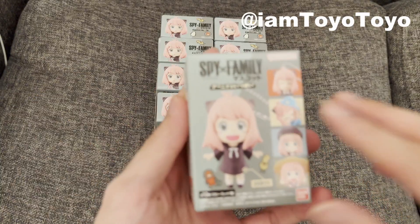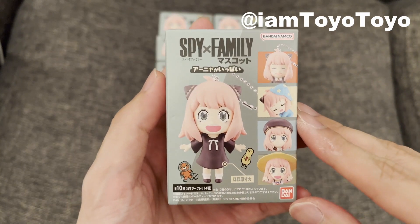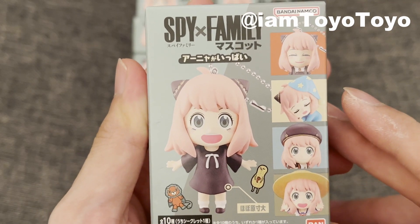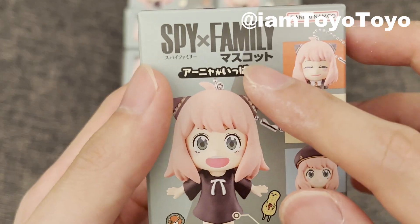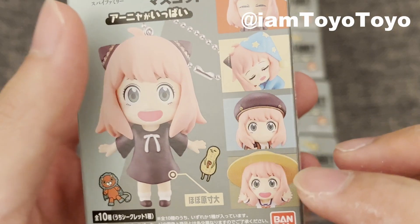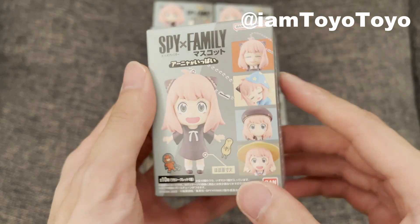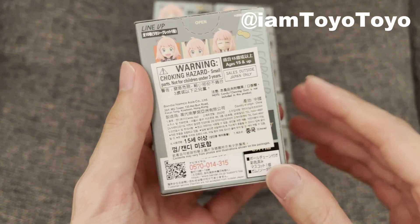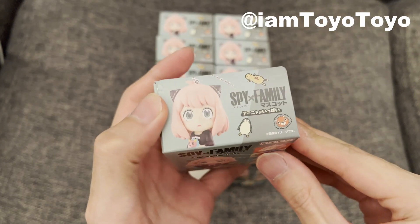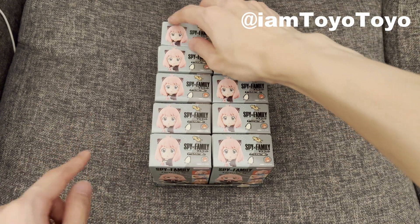Let's check out the box first. We have got this normal Anya outfit — the face is somewhat a tiny-weeny bit weird. Spy Family, Nascotto, and also the evil grin, sleeping, square outfit, outdoor outfit. This is the exact size as you would get for the actual figure, and also there should be one chase secret sticker. Alright, because we can't really see the back, let's open them up. Let's start off with the top left-hand corner.